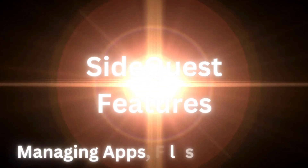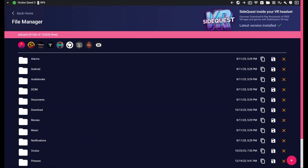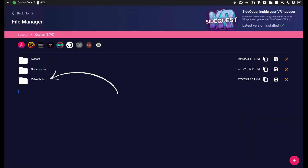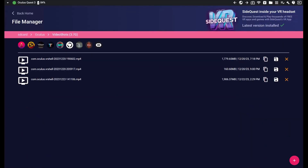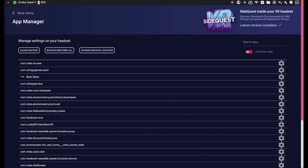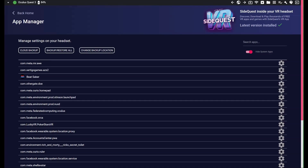Managing Apps, Files and Backups: SideQuest helps you organize the stuff inside your headset, like apps and files. It lets you make copies of your apps and files so that if you reset your device or change headsets, you can get back all your progress. You can handle your headset's files by going to the files menu at the top right folder icon, where you can move files to and from your device. For instance, videos you record on the Quest are stored in the Oculus tab, then the Video Shots folder. If you click on currently installed apps in SideQuest's top right corner, you'll see a list of everything on your Quest and can backup and restore game data for each app separately or all at once.